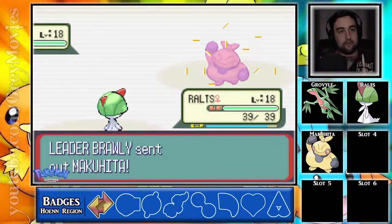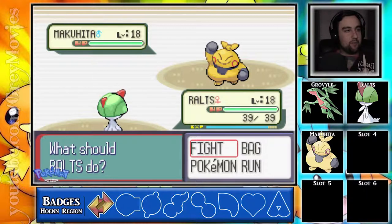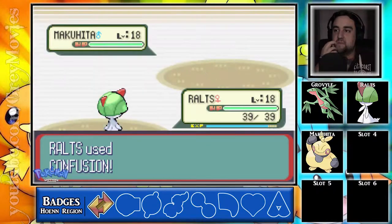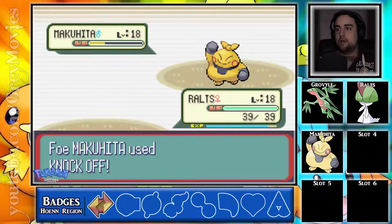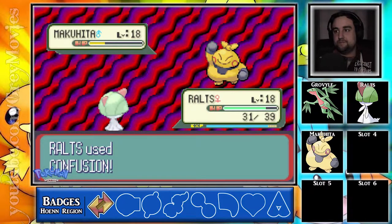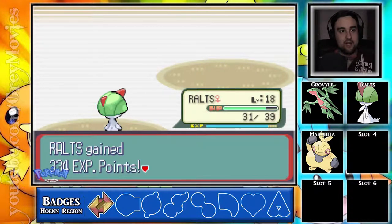So last is Makuhita, level 18 — knows Bulk Up, Knock Off, Arm Thrust, and Sand Attack. It knows Bulk Up like Machop, and Knock Off will knock off any held item that I've got — I don't have anything so it's really not gonna matter. But it is a Dark-type move on a Psychic, so it could be bad, but not bad enough. Only eight damage, and Makuhita is done — and that is Brawly.